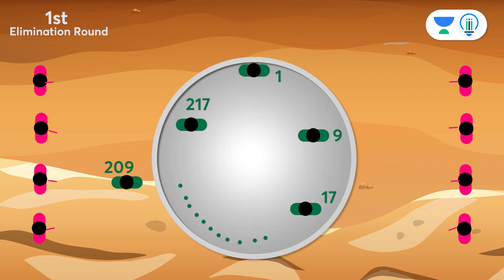From the second cycle onwards, every alternate participant stays back or drops down. So, for example, at a certain stage, if participant number 217 stays back and the next participant is number 1, then number 1 will drop down, and so on.